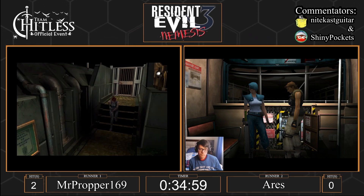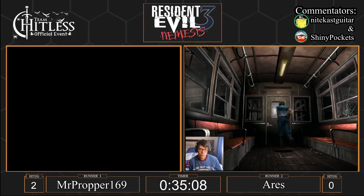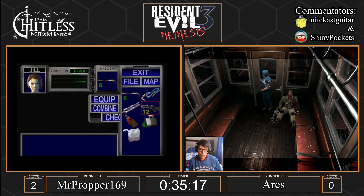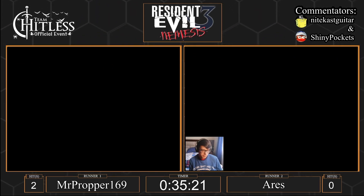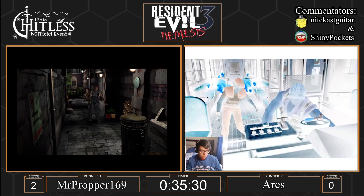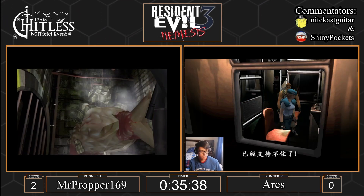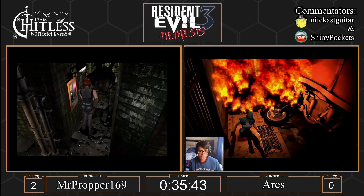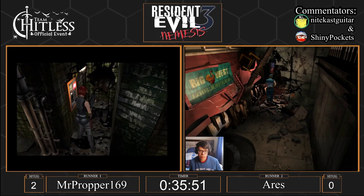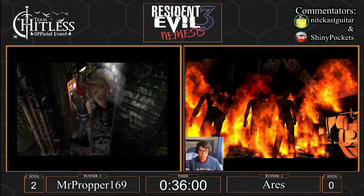This no damage run is not for the faint of heart. Proper is going to do the worm fight. Let's see if Ares is going to jump out of the train or hit the brake. He doesn't trust Carlos — he's jumping. He's like, Carlos didn't figure out how to work the brakes. She rebuilds the whole train car and then lets Carlos run it, and he runs it directly into the ground.